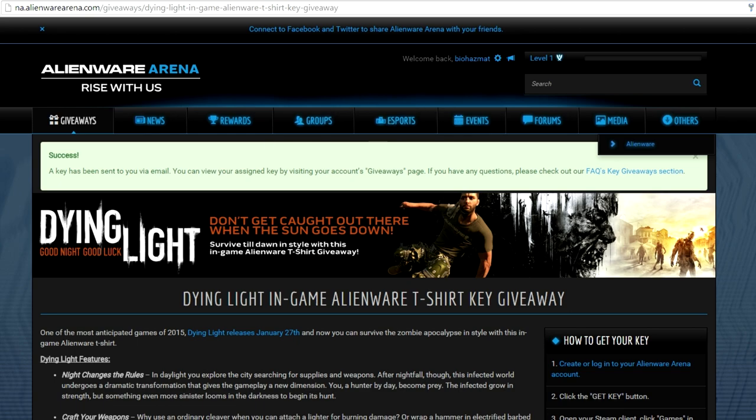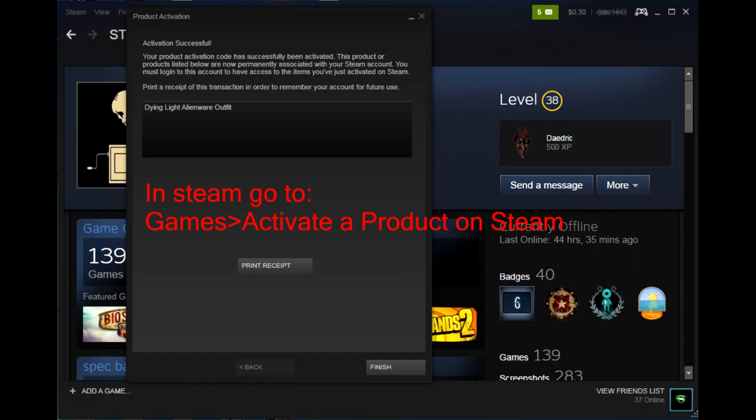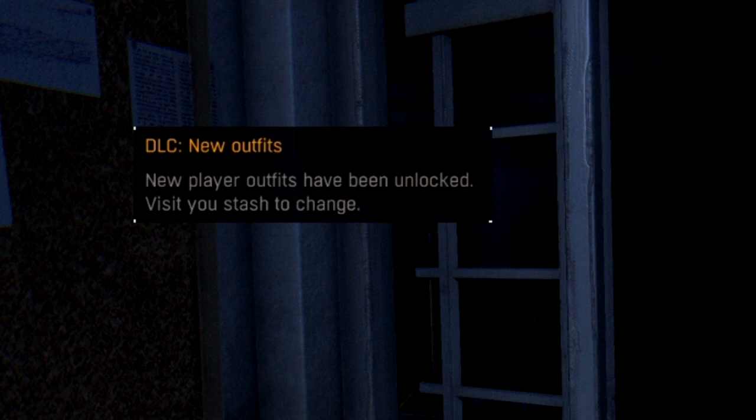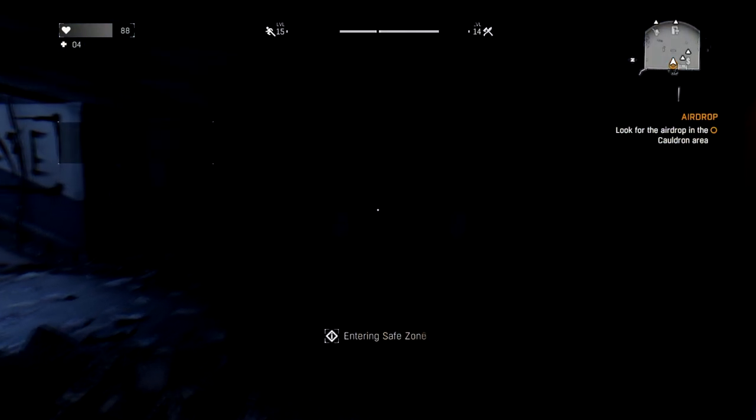They're going to send you a verification email — it shouldn't take that long, I got mine in like two minutes. Then just go to Games, Activate a Steam Product, and enter the code you got in your email.